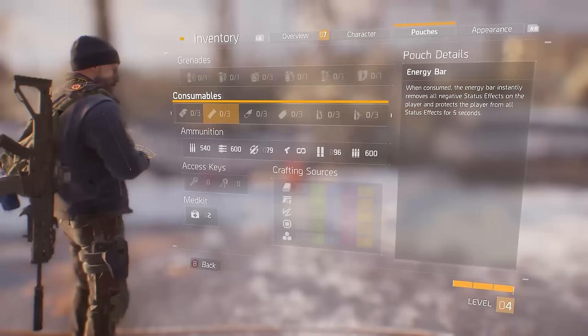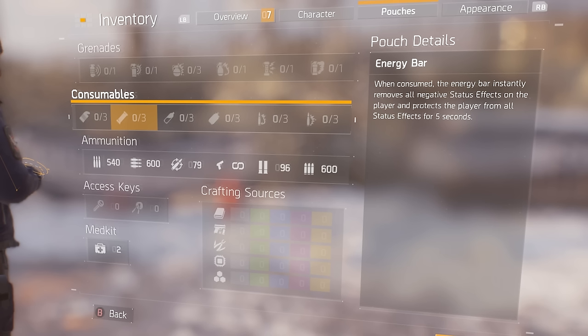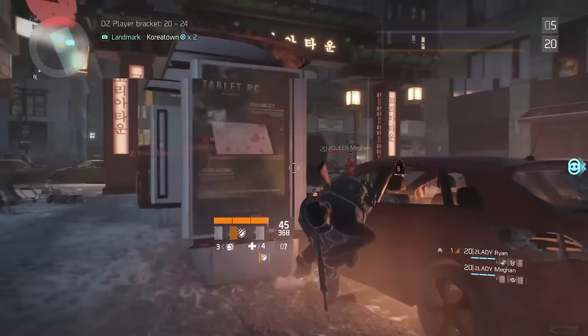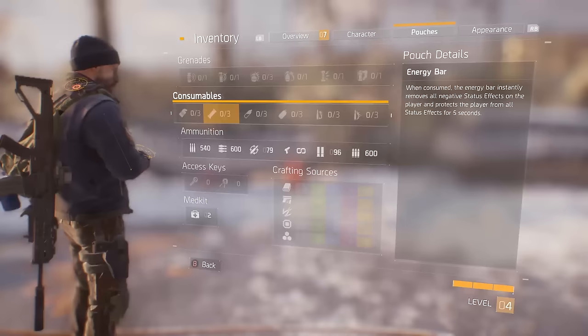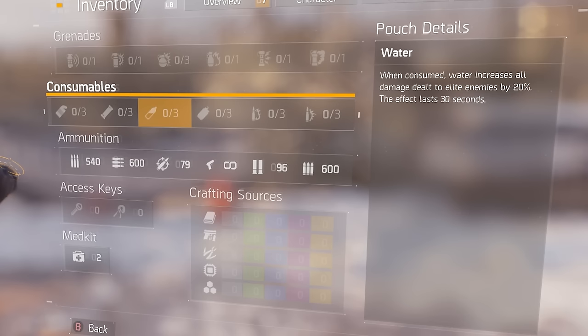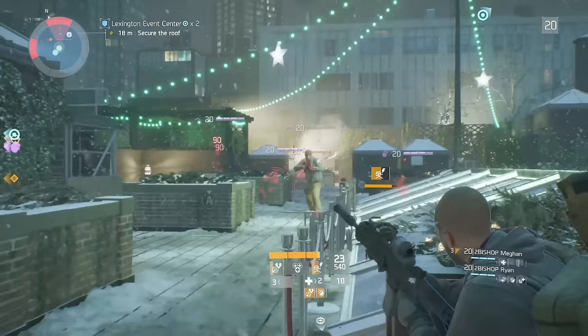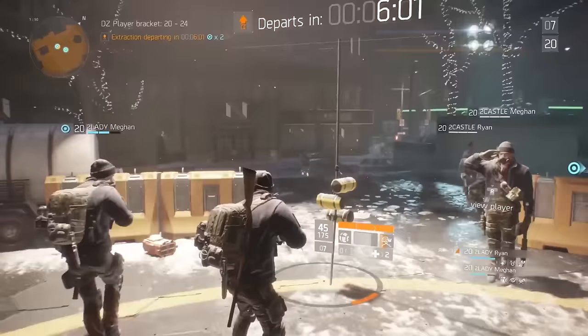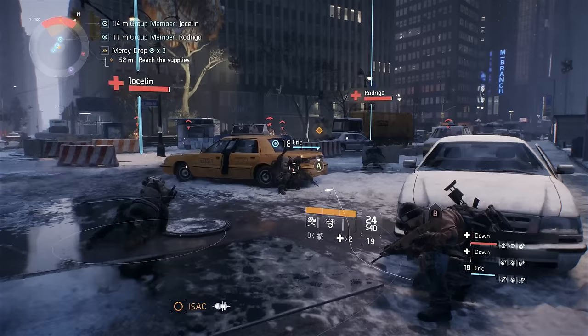Now it's time to move on to the consumables. Starting off with the canned food, which increases all the healing received by 40% for a whole 30 seconds. Then to the right of that, there is the energy bar — if you use this, it will instantly remove all debuff effects, so that includes the on-fire effect as well that comes with the incendiary grenade. Then there is water, which seems like a situational thing, because it increases your damage versus elites by 20% for 30 seconds — it's really going to depend on how many elites you have to fight at a time, and for PVP it's not going to be too useful. Then there is a soda that reduces skill cooldowns by 30%, which I can really see being very helpful for those healers.